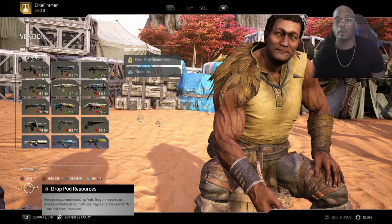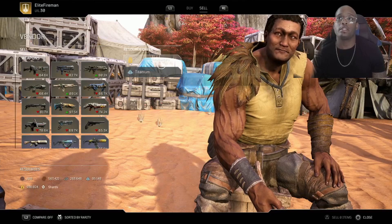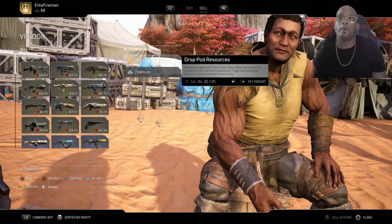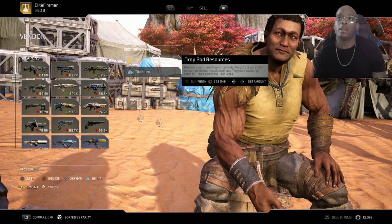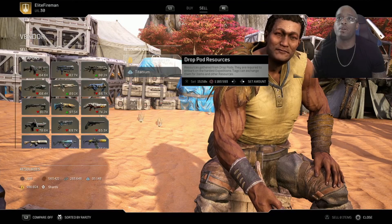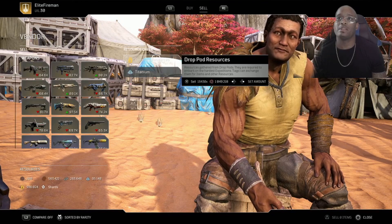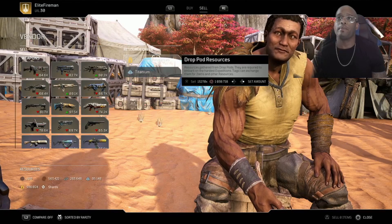Right now you can see I got close to a million drop pod resources. All you want to do is just go over here to Tago and sell them. You can get up to a million scraps. Now I'm going to show you where to stop it — don't go over a million. You want to stop when it says 999,999.